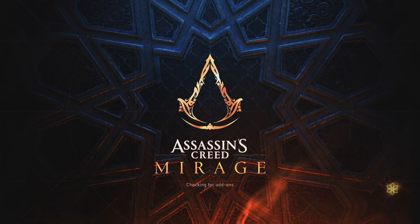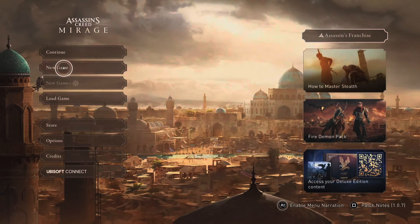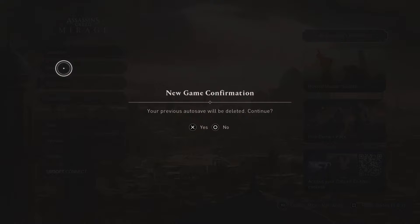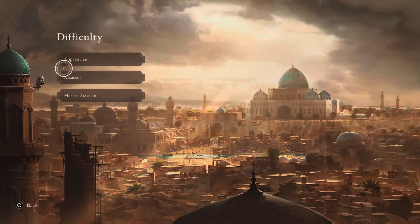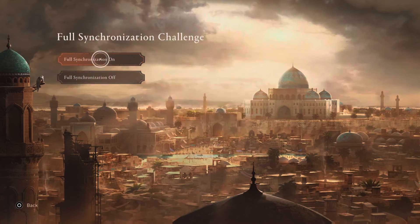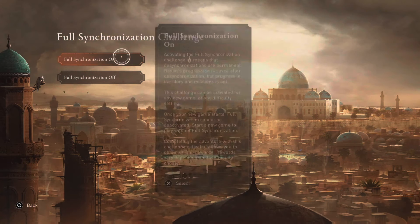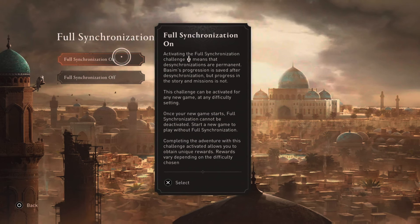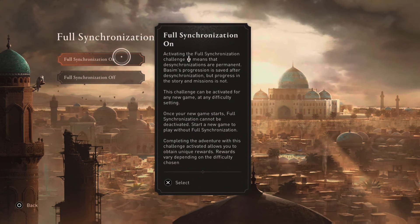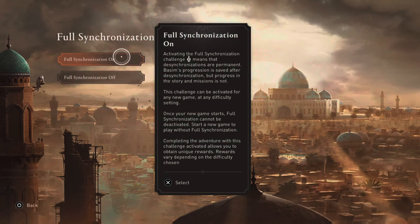So basically what you have to do is start a new game. I'm going to choose the Assassin mode. You'll get two options here — Full Synchronization on and off. Basically, with it on, what it says is that desynchronizations are permanent, but scene progression is saved after desynchronization.